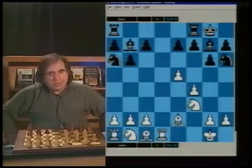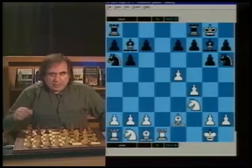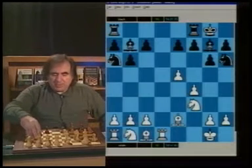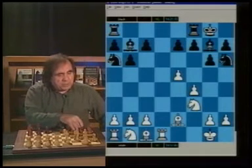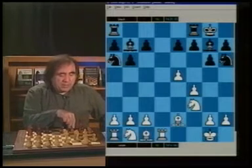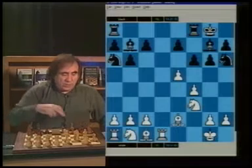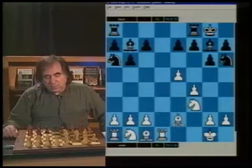White is overextended and Black has very well-placed minor pieces. The knight may go to b4 or c5, the other knight goes to f5. The bishop on g7 is relatively passive but can be quickly brought into the game by playing f6 and opening the h8-a1 diagonal. This position is definitely good for Black.